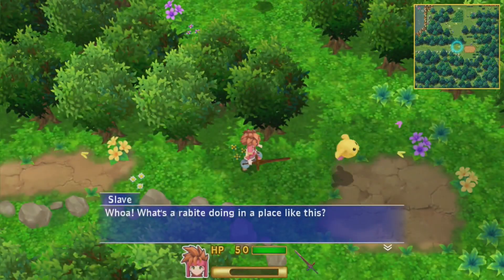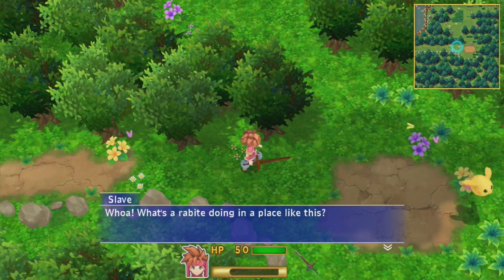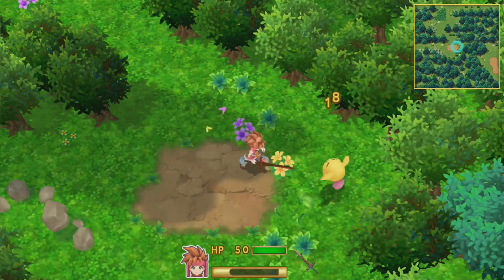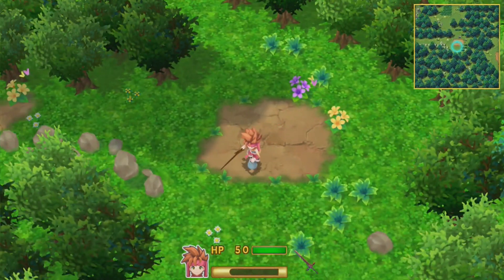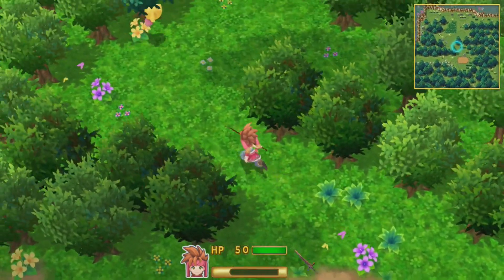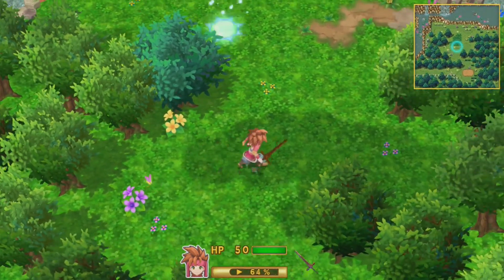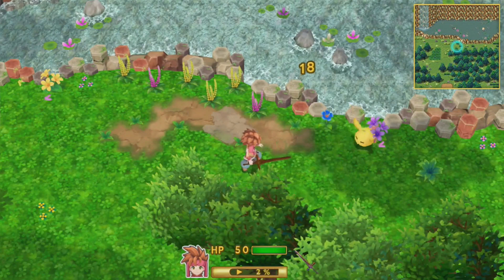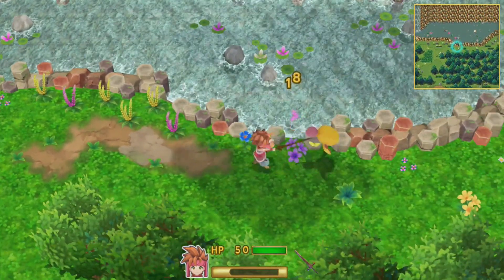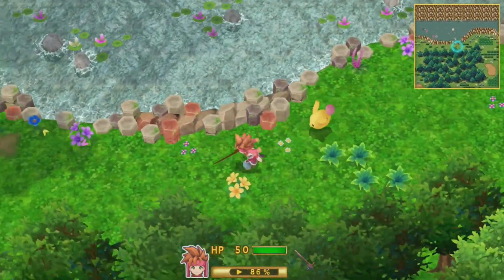Now, this game has a unique mechanic. The fighting mechanic in Secret of Mana is unique in its own way. To do a strong attack, you have to wait until the little bar is all the way up to 100%. But you are able to spam attacks.